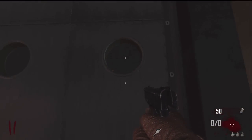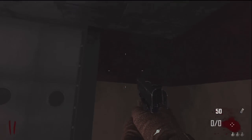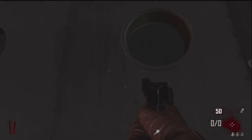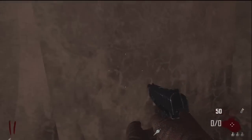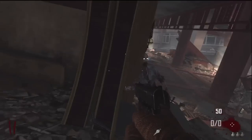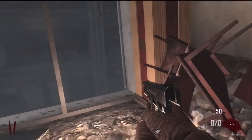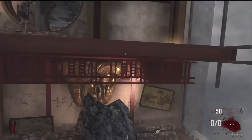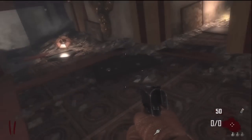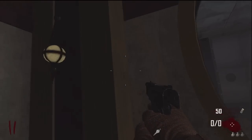But nothing happens — it doesn't even give me the option to hold X for anything. I also tried shooting this with the Sliquifier, a whole half the ammo on the door, and nothing happened. I also tried throwing grenades at this. So if you guys have any theories, please leave them down in the comment section below and I will be sure to try them out.